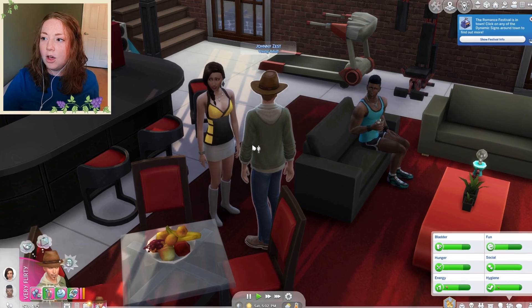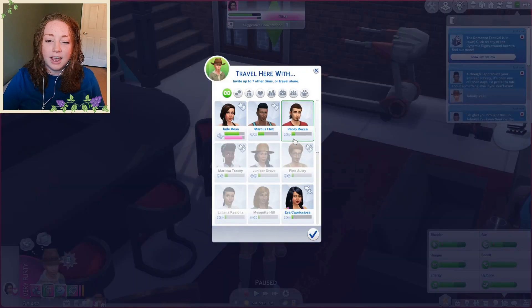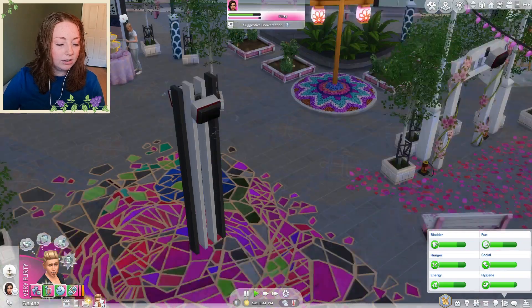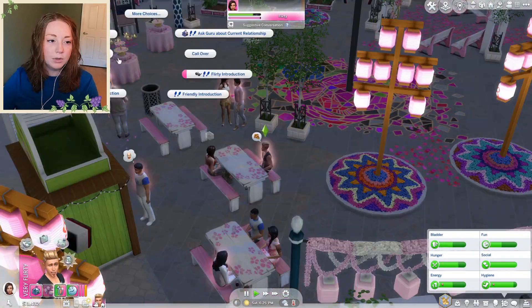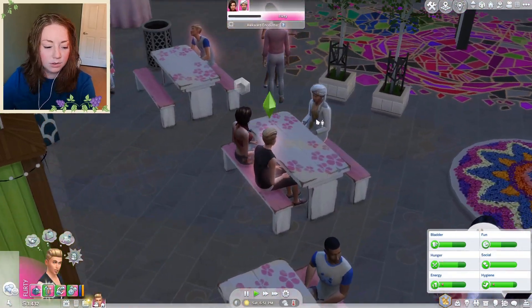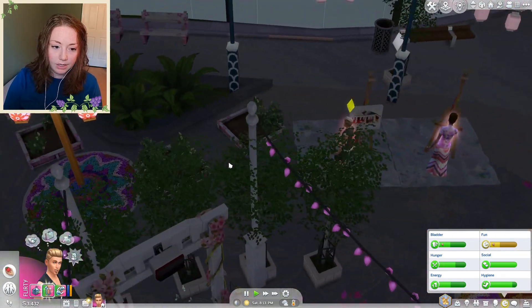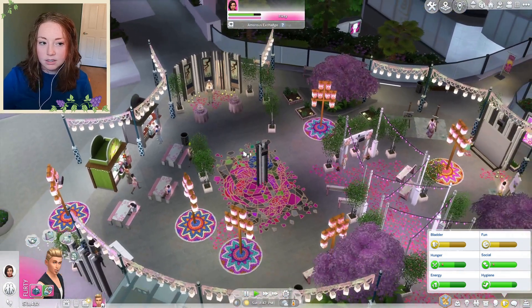The romance festival is in town - I've never done that before. I think we should travel to the romance festival since I've never done any of the festivals. Jade will see us there. We can drink some tea - everybody's glowing when they drink it. We can get some flowers while we're here too. We're going to ask the guru about our current relationship. The guru said 'I hear wedding bells but they sound cracked.' That's not very good. Okay, we're gonna harvest every flower here so we can plant them and sell them - we're gonna steal them all. Johnny needs to have some fun; maybe we can dance together.